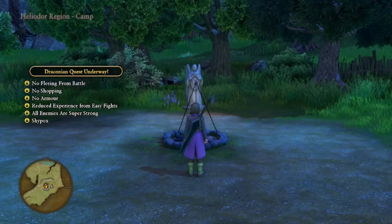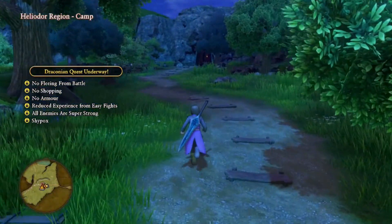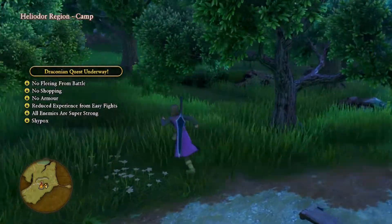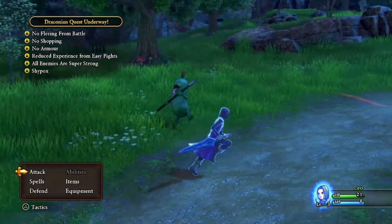We don't need to rest now since we're at full health. We're just going to break camp. What we're going to do now is fight some enemies. This right here is one of the coolest enemies in the entire game — the Cruelcumber.